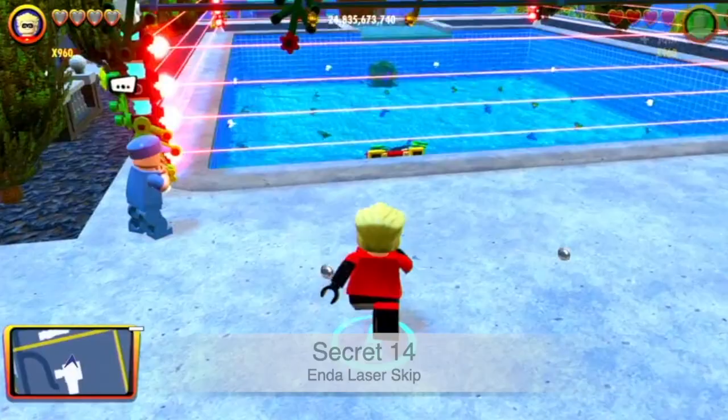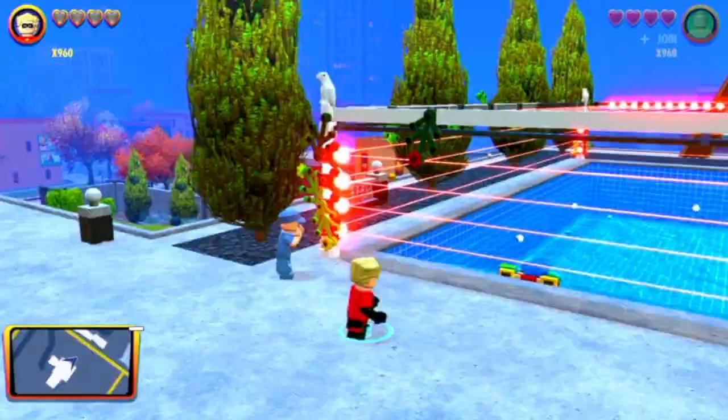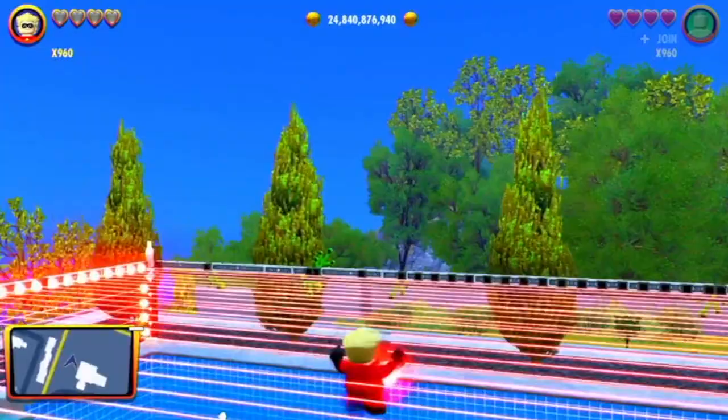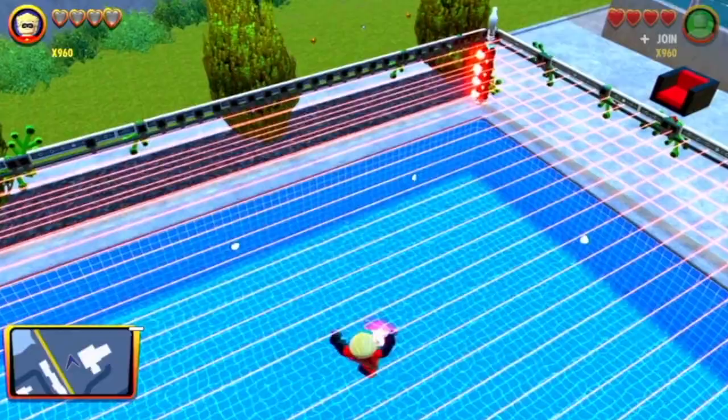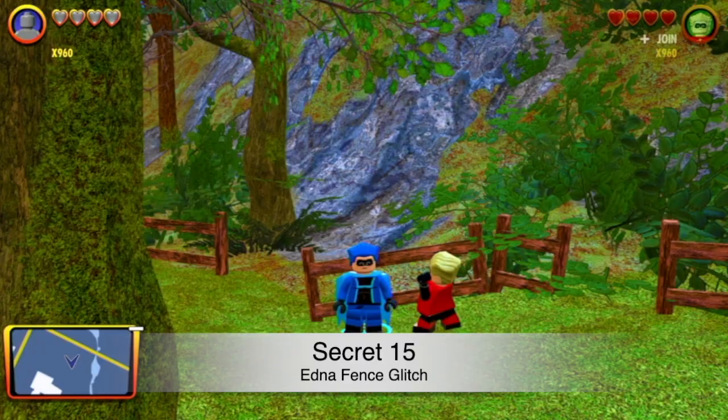This is a technique that speedrunners use to get a gold brick faster. At Edna's house, you can damage boost through the lasers as Dash — just walk through these lasers and they'll have no effect on you. You can actually stand on the roof of them. It's a super cool glitch, and speedrunners use this technique.